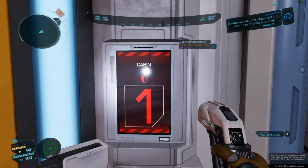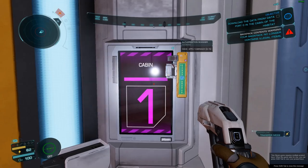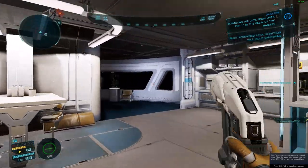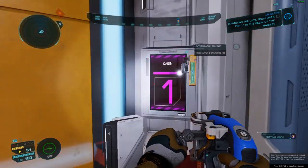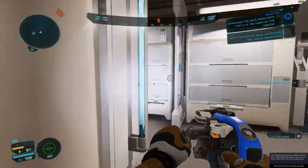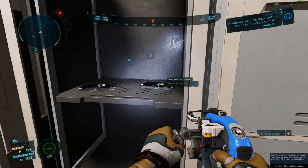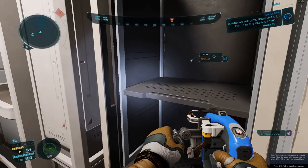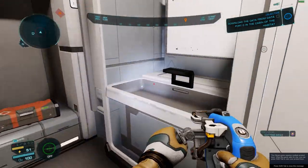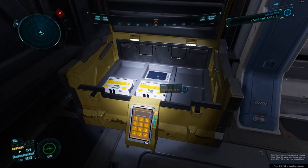You can use the e-breach to open doors as well — just apply it using your secondary interact button (I have it as F). It takes a little while to work. You can also use it to open lockers, which is helpful if you're using a combat suit since it doesn't have a cutter. Buying e-breaches can compensate for not having a cutter, and you can use them on yellow containers as well.